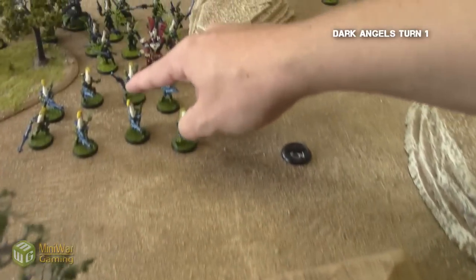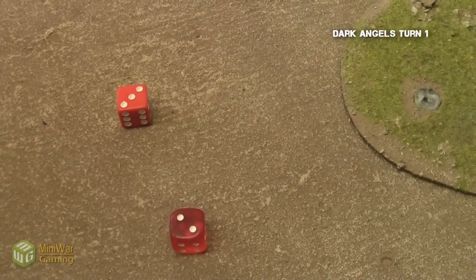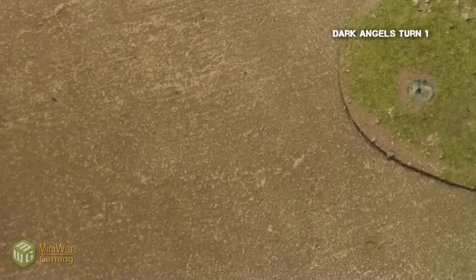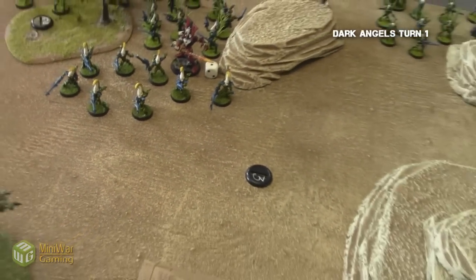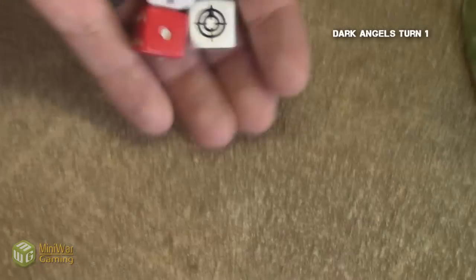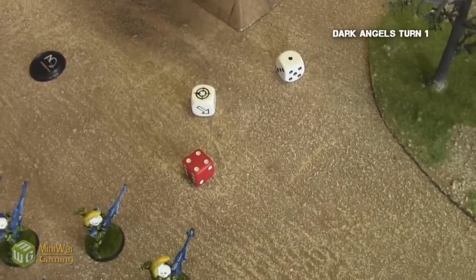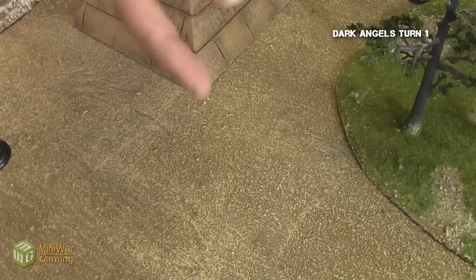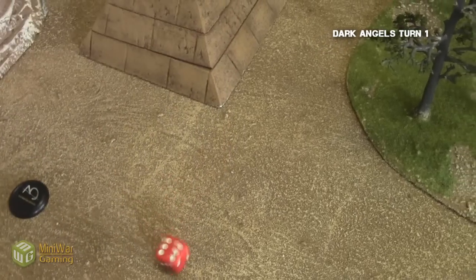The Ravenwing squad then fires at the Dire Avengers — needing threes to hit with reroll, both hit, and needing threes to wound, so one wound. He rolls one four-plus armor save and fails it, so one Dire Avenger dies. The prescient combat squad then fires at the same Dire Avengers. I place the blast to hit three of them with the plasma cannon. I rolled a scatter distance of seven inches, but luckily it's twin-linked so I roll again and hit directly — three get hit. He rolls three five-up cover saves and fails two, so two more Dire Avengers die. Also, the gun did not get hot.